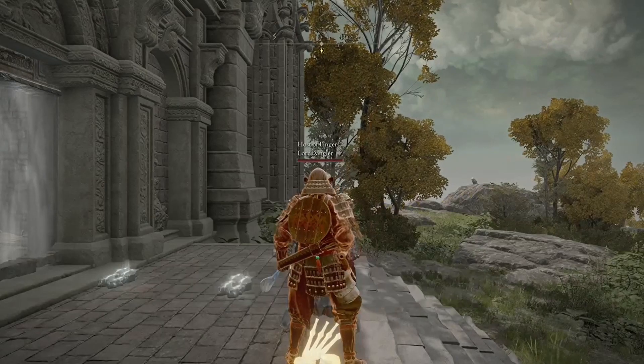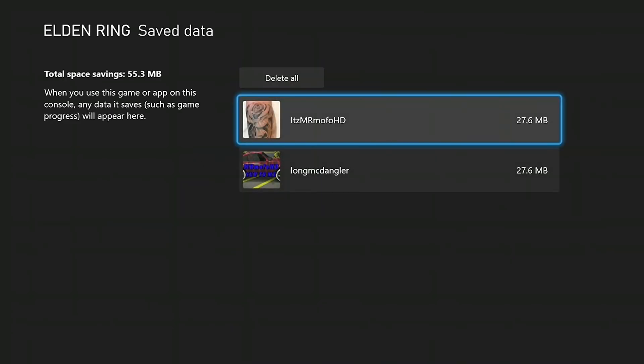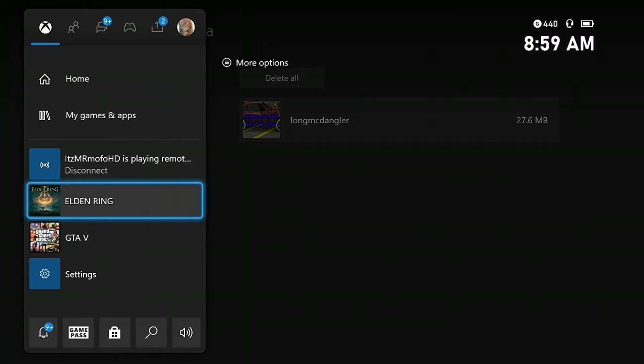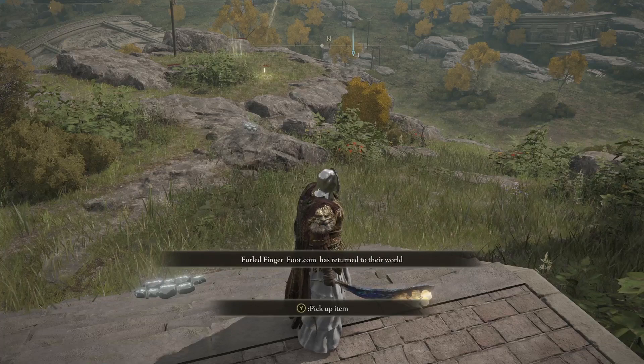Now pay attention to these next steps. You want to hit yes, and then go into the game, go to Manage Game and Add-ons, go down to Save Data. Choose the profile and hit Delete from Console. Do not hit Delete Everywhere — all the way to the left — do not hit Delete Everywhere because you will lose your game save. So hit Delete from Console.